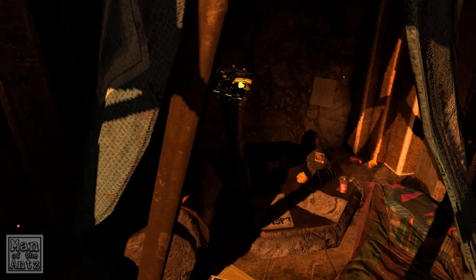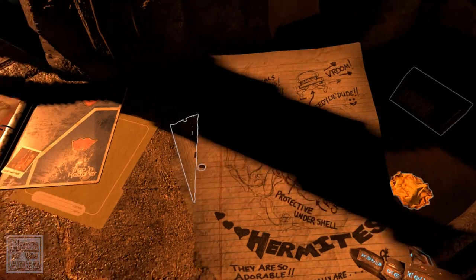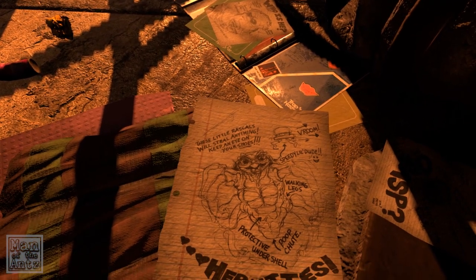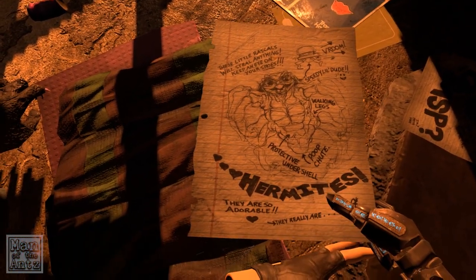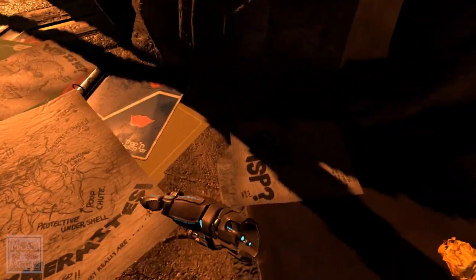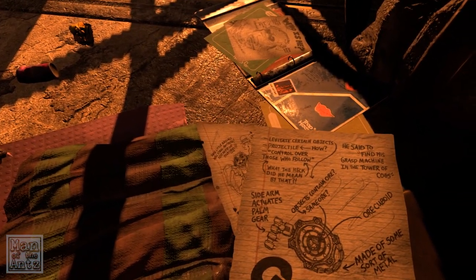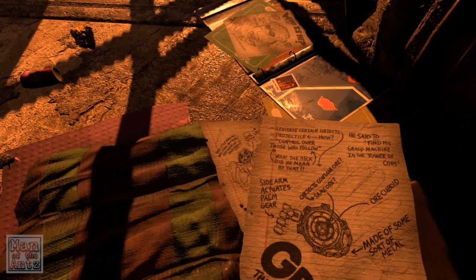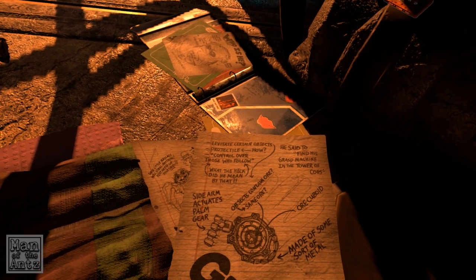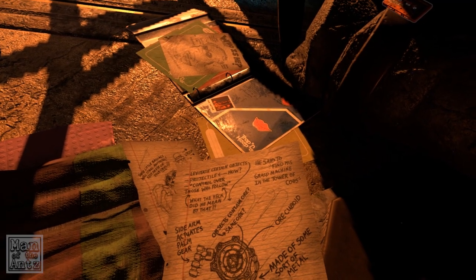She made a proper little camp for herself, didn't she. These little rascals will steal anything — keep an eye on your shoes. Speedy little dude. Protective under shell — poop shoot, they're adorable. Levitate certain objects, projectile, control over those who follow — he said to find his grasp machine in the Tower of Cogs.